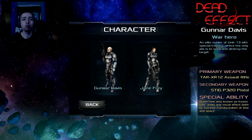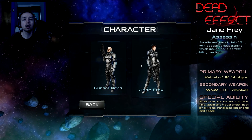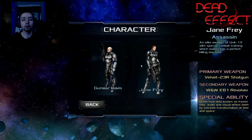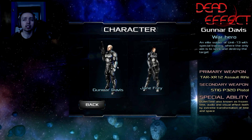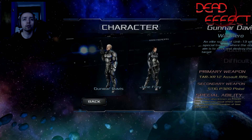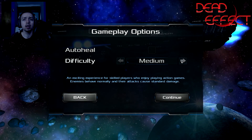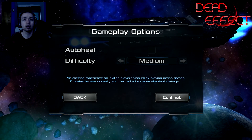So now we have a character selection screen. We have a male and a female. He's a war hero, she's an assassin. The real difference between them, though, is of course their loadouts. He has an assault rifle and a pistol; she has a shotgun and a revolver. So let's test out the assault rifle for this video. And no auto heal — that's for noobs. We'll keep the difficulty on medium. Let's do this.